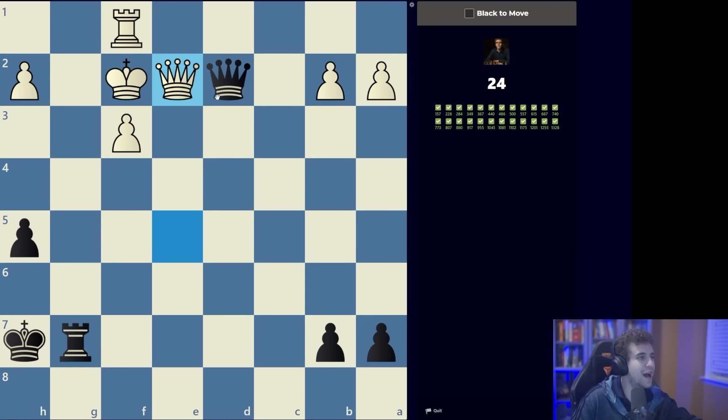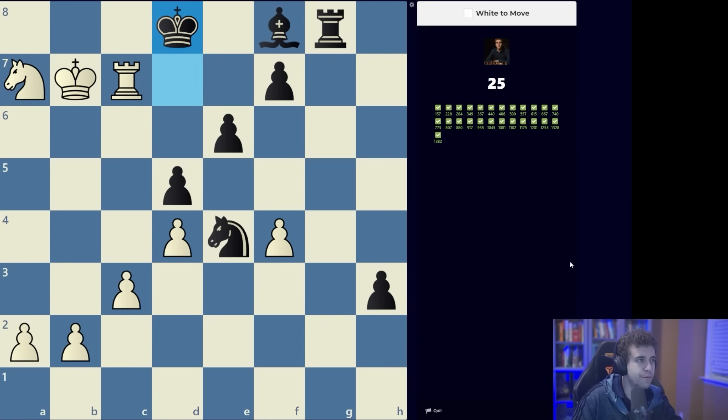The king is the worst defender because when the king is checked it has to respond to the check by definition, so deflection sacrifices involving the king are the most common types of deflections. The deflection here is really obvious — it's rook g2 and we win the queen.